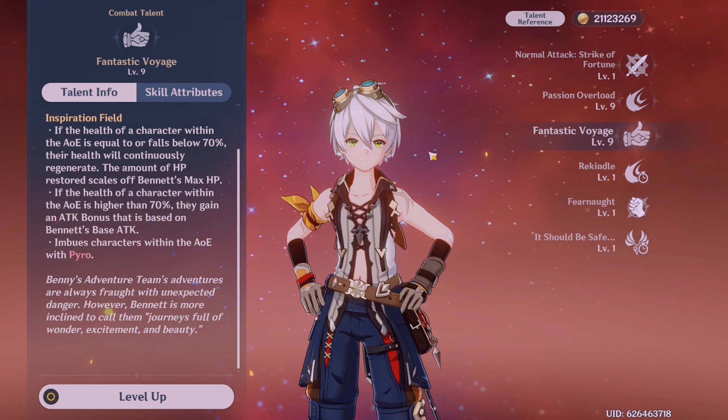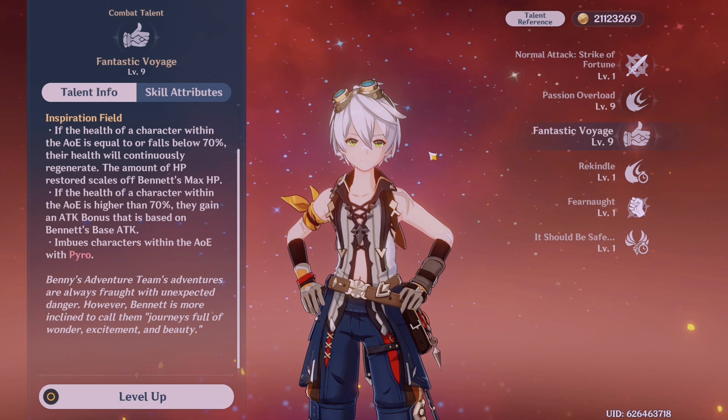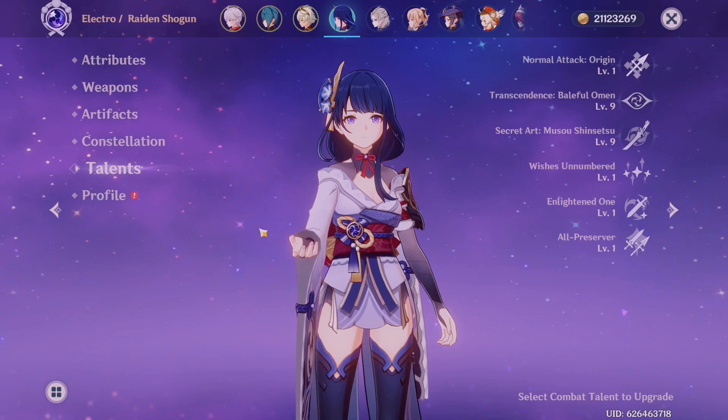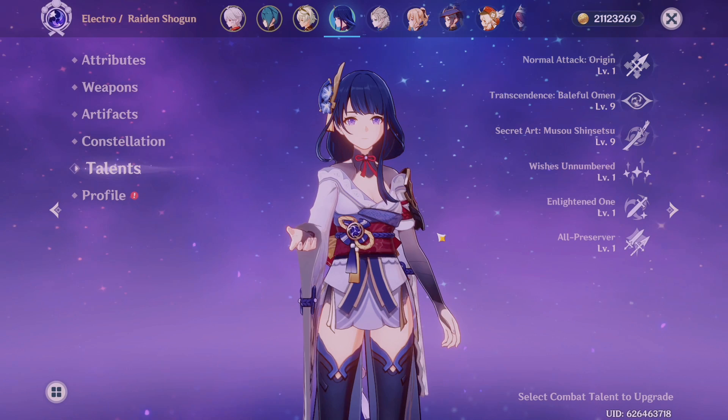On the topic of cooldowns, I'd also like to talk about energy. Energy is how you're able to run your burst — you get energy particles after you use your skill or defeat an enemy. Bursts have both a cooldown and an energy cost, and some are really low while others are extremely high. When making your team, think about how much energy cost each character has — look under their burst talent to find the energy cost near the cooldown.